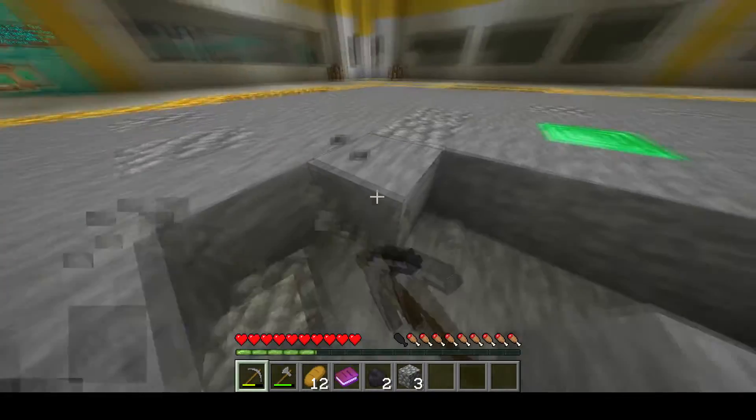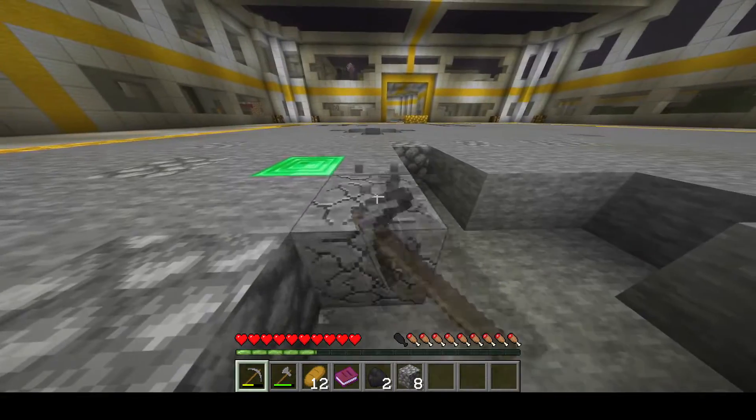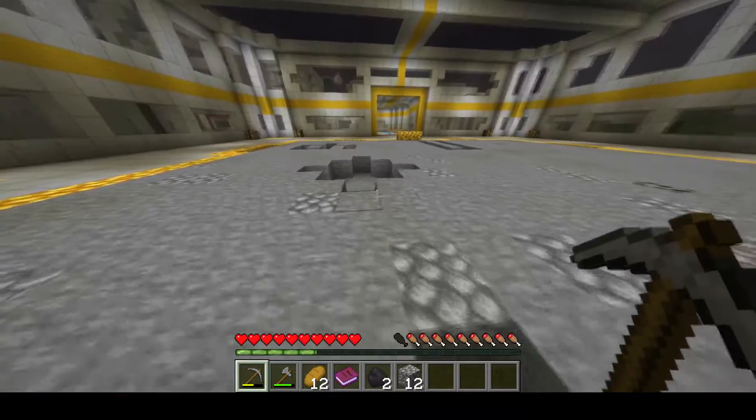The goal of the server is to try and rank up and reach freedom, where you have access to a normal world with factions. Once you reach free, you can gang up and grief other players and try to become the top faction. You can also sell items from free back to prisoners and try to make money off them too.